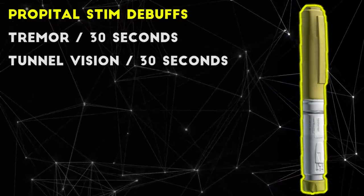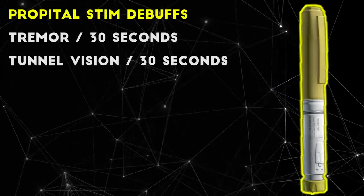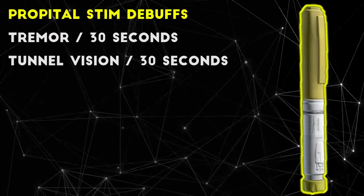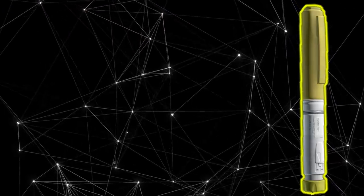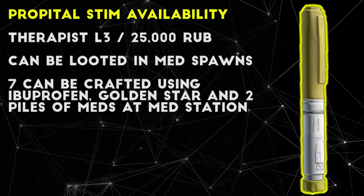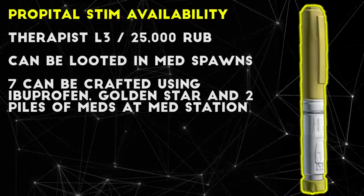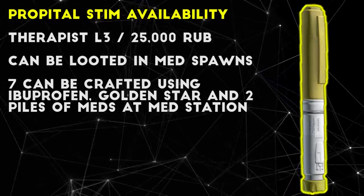For debuffs, Propital will give you the tremor effect and tunnel vision on your character during the last 30 seconds of its effect. These definitely hurt if they happen during a fight, but the duration is pretty short. Overall, Propital is very useful in a lot of situations, and is kind of like a supercharged morphine with some added buffs. You can acquire Propital by looting any med area, and you can also buy it or craft it. Therapist sells Propital for around 25,000 rubles, and you can also find it on the flea market, often at a cheaper price.